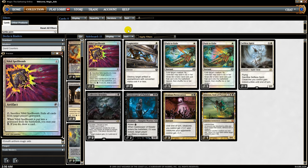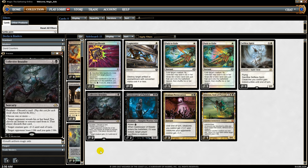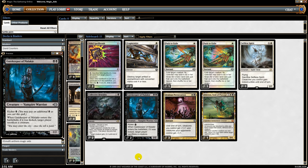Moving on to the sideboard: we have Nihil Spellbomb for graveyard hate, Fragmentize to take out artifacts and enchantments, two Path to Exile, two Collective Brutality which works well against burn and combo, and one Selfless Spirit for board wipe protection. We also have Gatekeeper of Malakir — if you pay the kicker for three mana it's a 2/2 vampire that makes your opponent sacrifice a creature, great against decks like Death's Shadow that usually only have one or two creatures. The downside is you can't Vial it in and get the kicker ability.